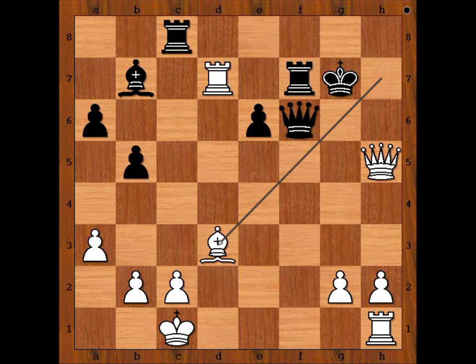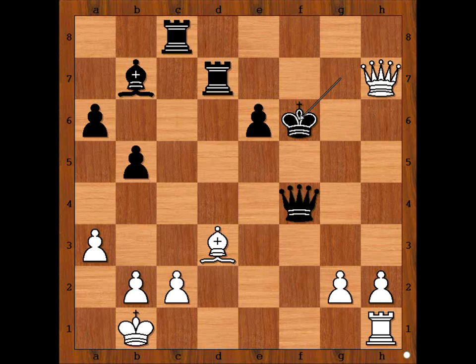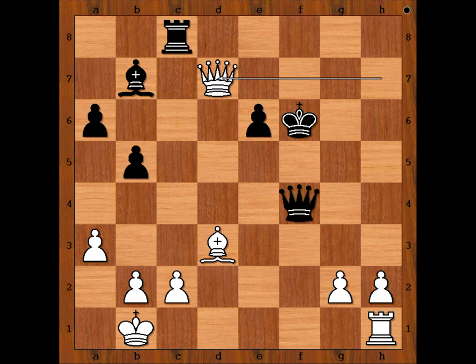Rook to f7, Bishop to d3, Queen to f4 check, King to b1, Rook takes Rook, Queen to h7 check, King to f6, Queen takes Rook — and Black resigned.